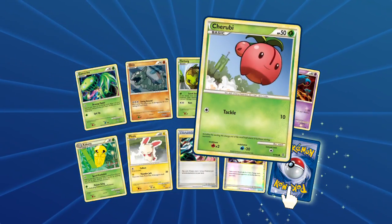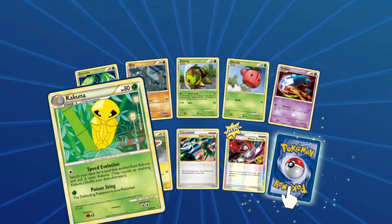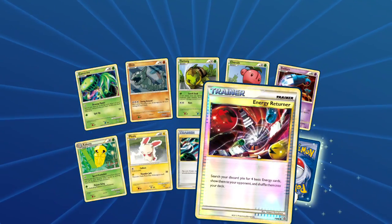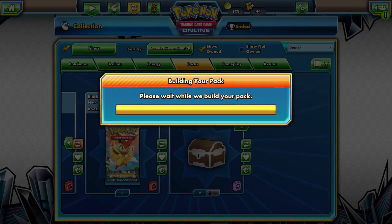Initial Ruby Beldum with the reaction. We got Speed Evolution, Kakuna, Plusle with the Collect, Super Scoop Up, energy returner reverse, and our rare is another Kingdra. Okay guys, blast pack - is there some magic? Let's hope there's some magic.